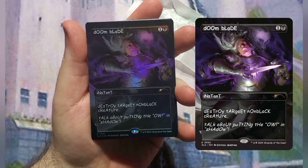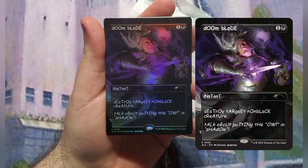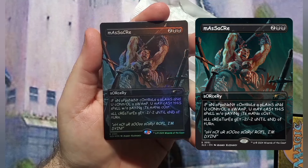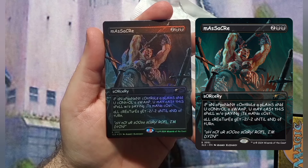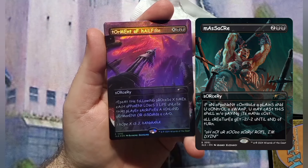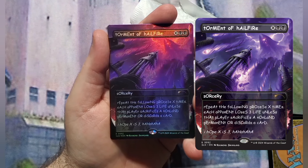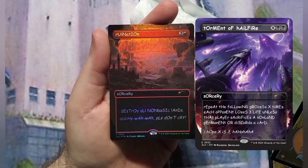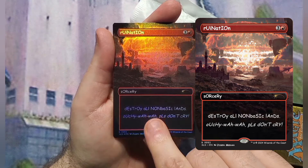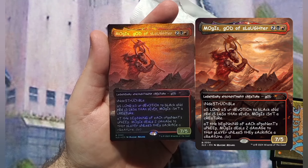The first card was a Doombleed — good removal, it's been surpassed many times but it's not bad. There's Massacre; I actually have a deck that I wanted this in that I built for somebody, not this specifically but a version of it. The reason I wanted this specifically is I needed a Torment of Hailfire, so it's great that it came with the bundle — it's a good card. Ruination — I don't have a use for that at the moment, people don't really like Mass Land Destruction. And then a Mogus; I'll find a place for Mogus, I believe I have a deck that can use this.